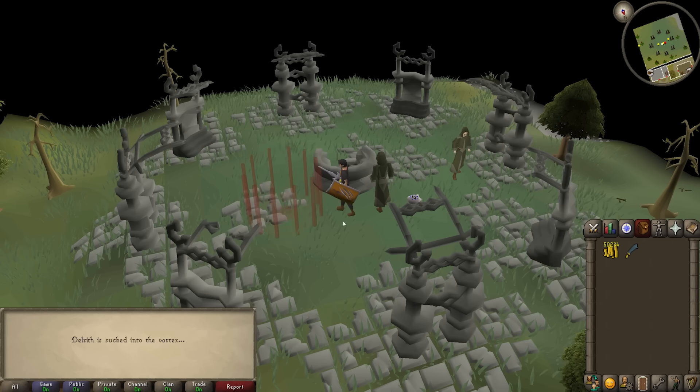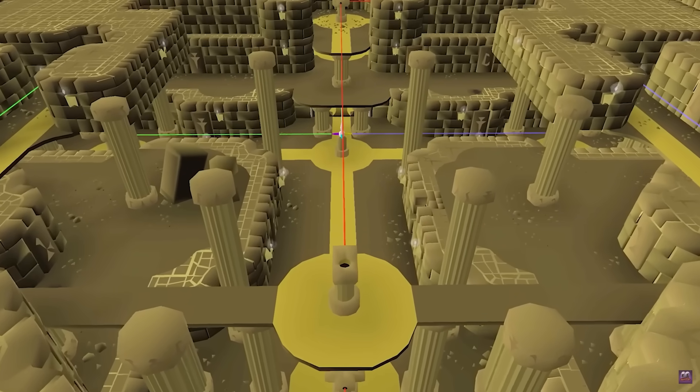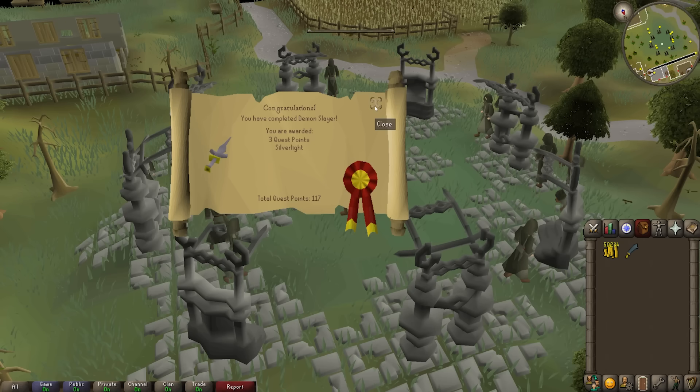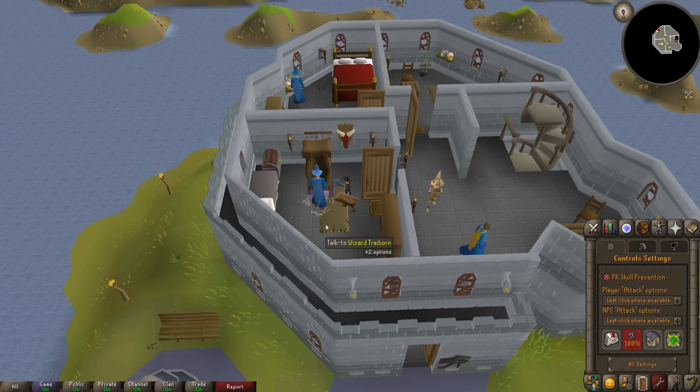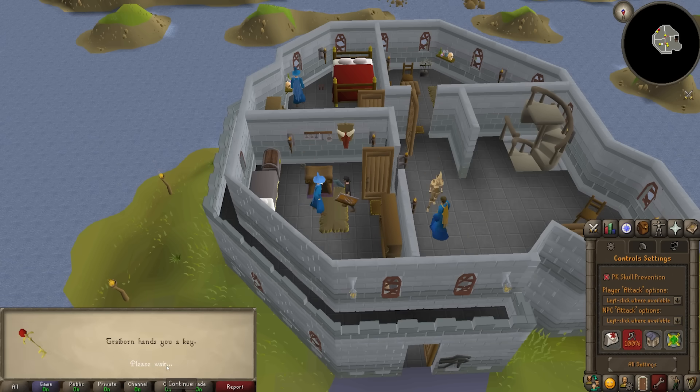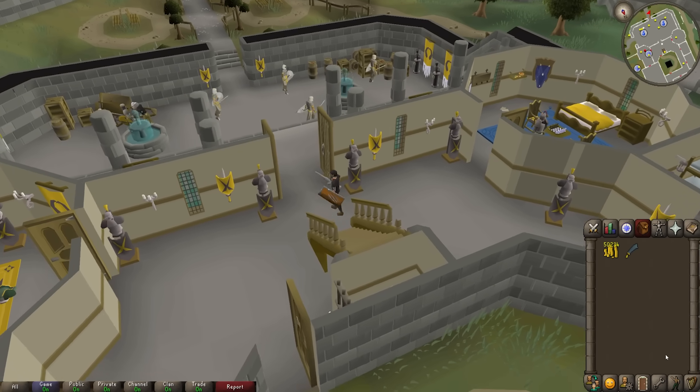In a way, this is sort of an elaborate fetch quest, but due to the variety of activities involved, as well as the progression of the story, it feels a lot more engaging than a standard fetch quest. The quest makes you journey across the world and explore many locations that you might not naturally get to, which helps give more meaning and function to the different places in the world.